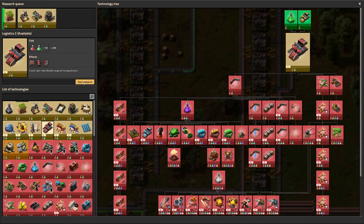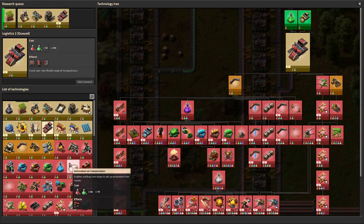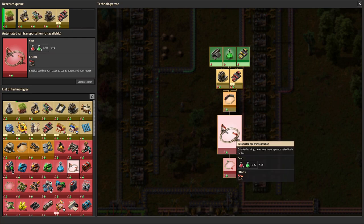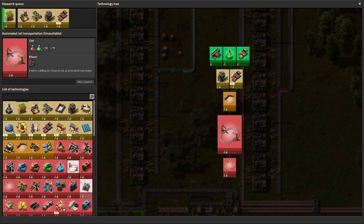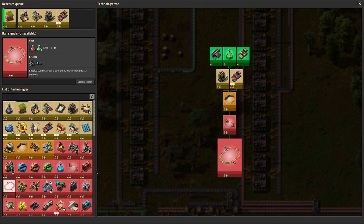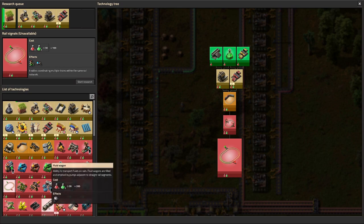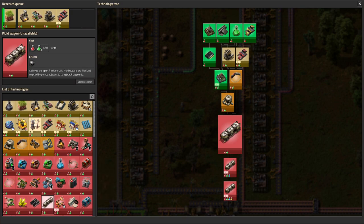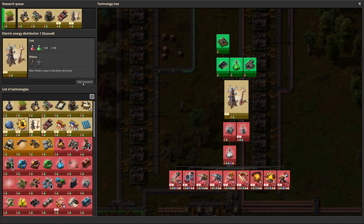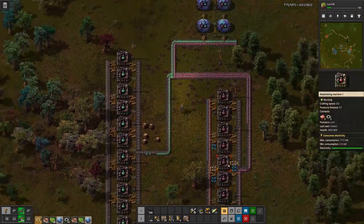For rails we need the engines that we already have queued up. We also need logistics, but rail alone is not enough — we will also need the signals and the stations. And we probably also want fluid wagons and proper rail infrastructure. We need a bit larger span for our electric poles so let's queue that up as well.